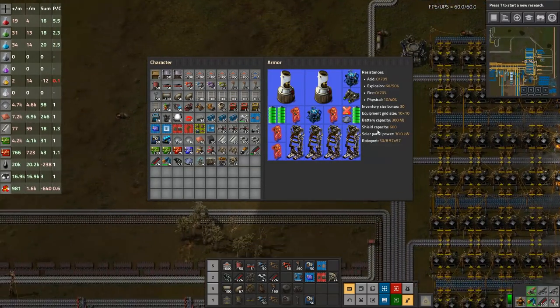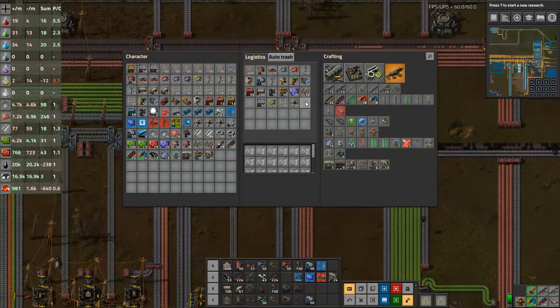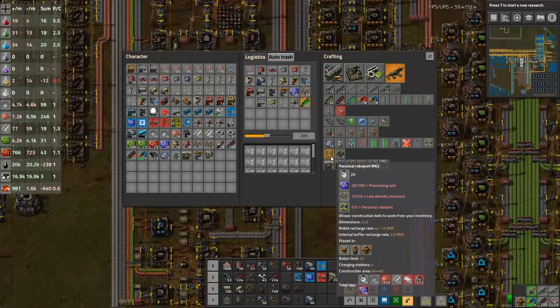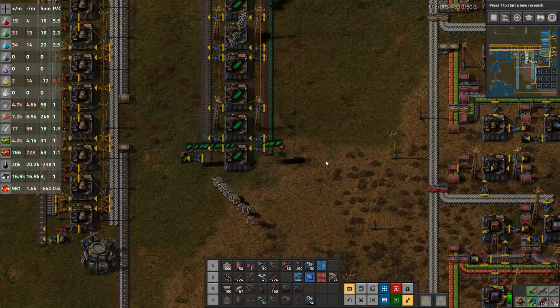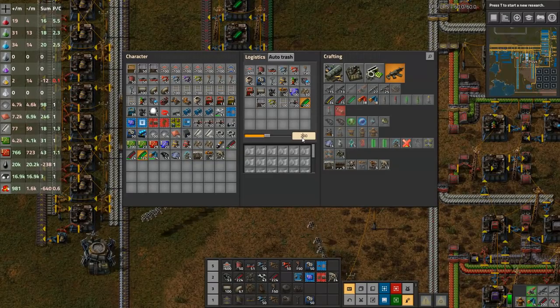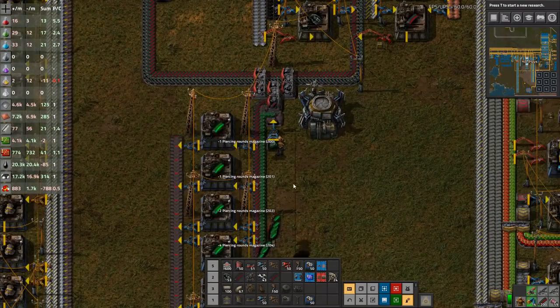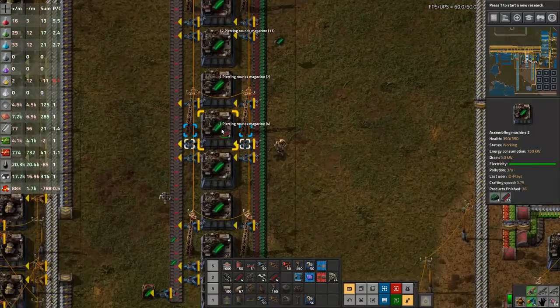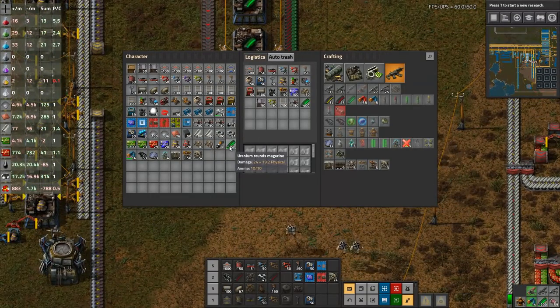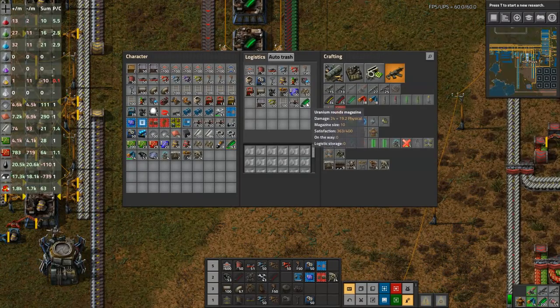So I've decided, since we went and got uranium ammo last episode, we should probably test it out. We'll actually request 400, and I'll take my traditional ammo and just dump it physically into these machines. We're not going to quite have 400 rounds — we haven't made quite 400 rounds yet, but we've made close enough.